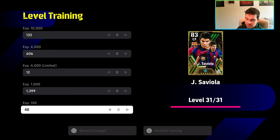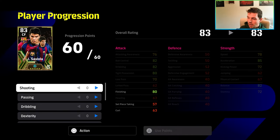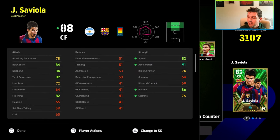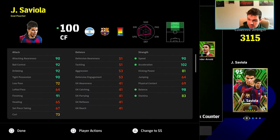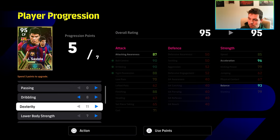He's Romario-esque honestly, he's insane. I think what we're going to go with — because of the boosters, not that I ever really pay too much attention to the boosters — I don't think I need more than about a hundred acceleration, so I'm probably going to put nine into his dexterity, eight into his dexterity to start us off. 90 tight possession, 92 ball control and dribbling, 91 finishing — doesn't need passing. I could potentially put a little bit more into his kicking power but I don't even think I need it. What a card, holy moly!